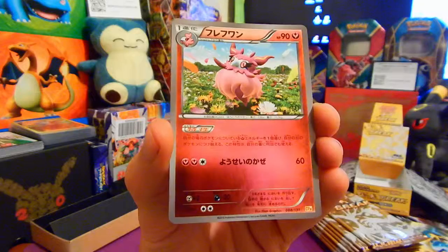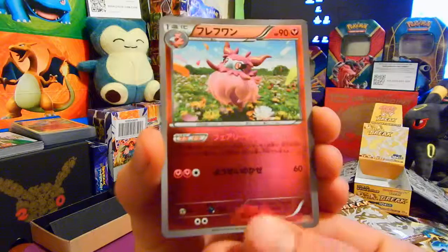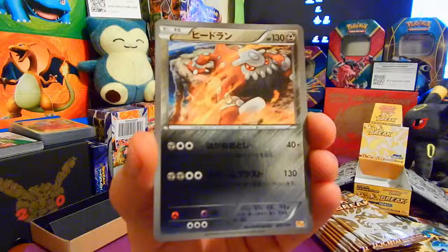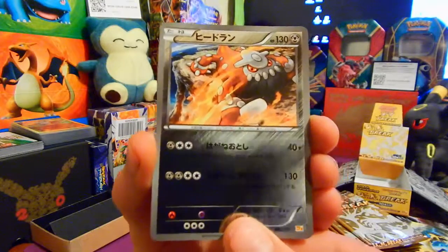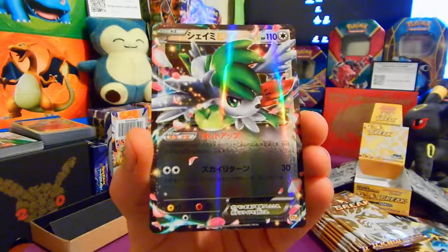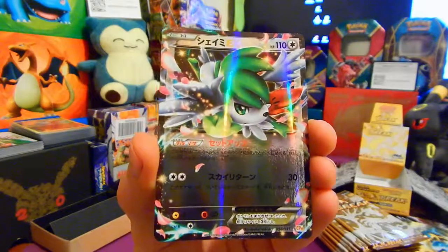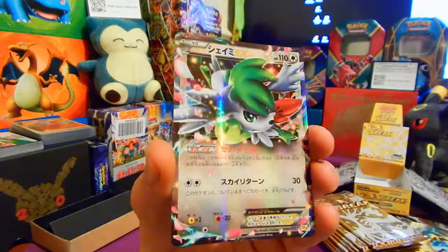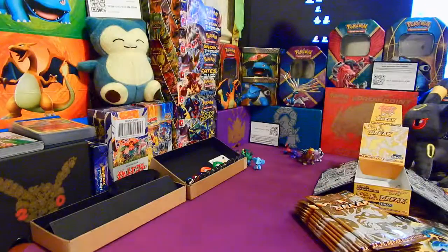We've got ourselves Aromatisse. Last but one is Heatran — he's still Fire type in the earlier games. And our first beauty in the back is the Shaymin! Oh wow, yes, this is one of the ones I wanted, as well as the Giratina. What do you think Swan? Very nice, very very nice. Let's get that beast sleeved up and put in the background.